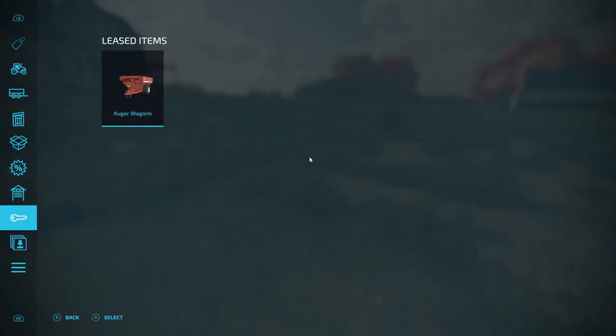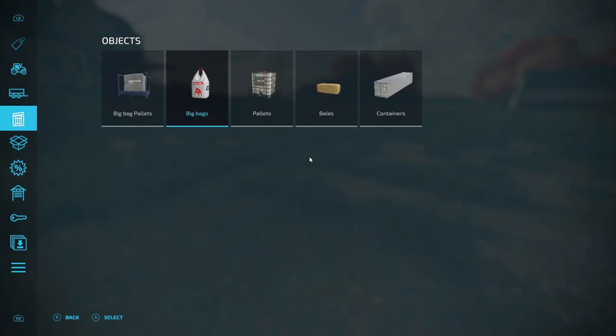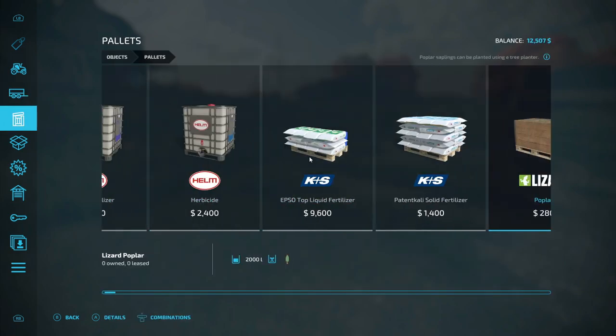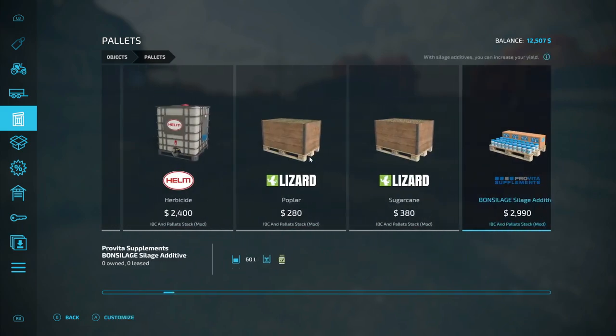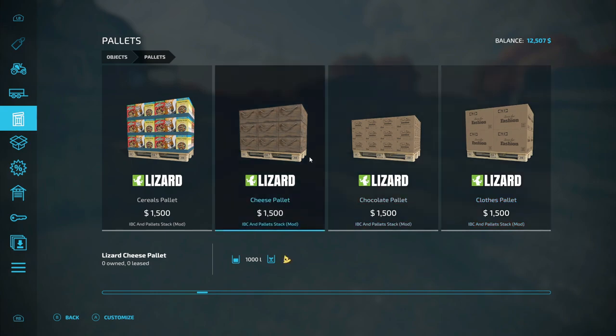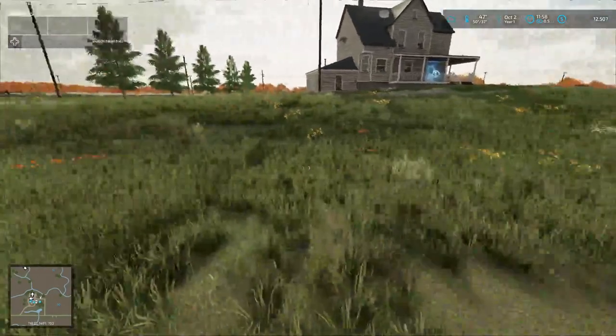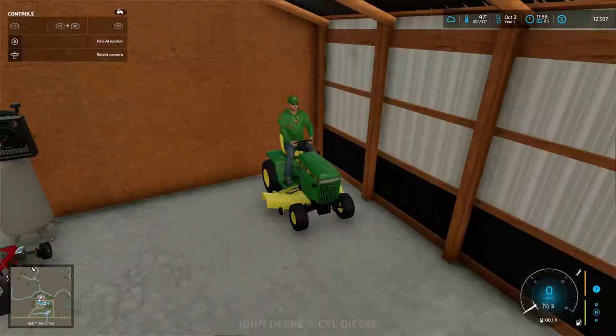We can go in here and actually buy pallets. Cereal pallets right here — 1,000 liters per pallet. You see how many pallets that would take — oh that's a lot of pallets. But that's not for us right now.